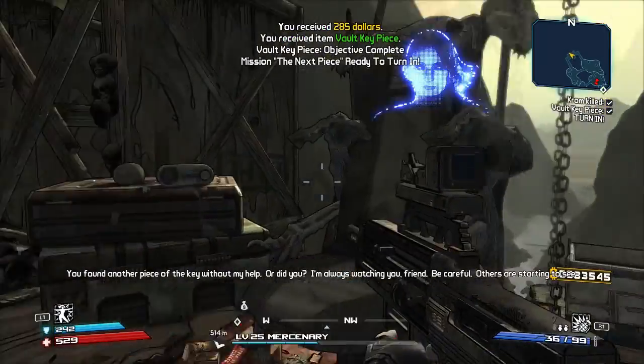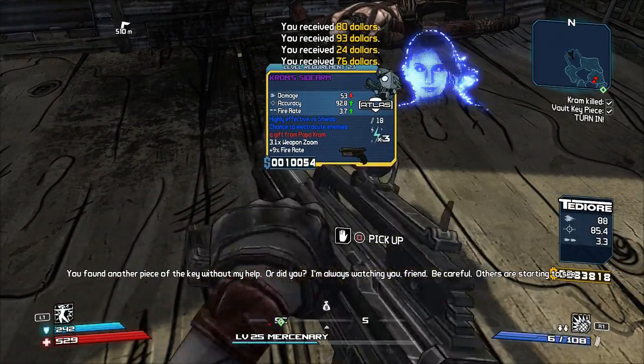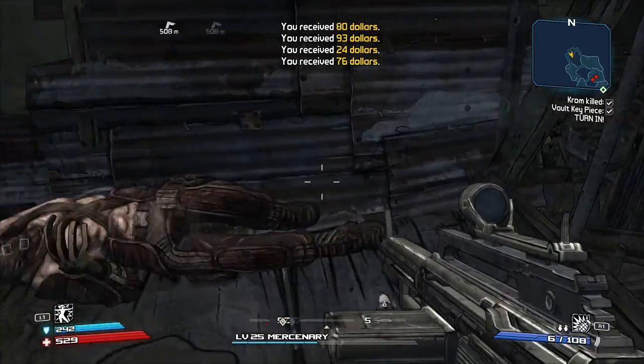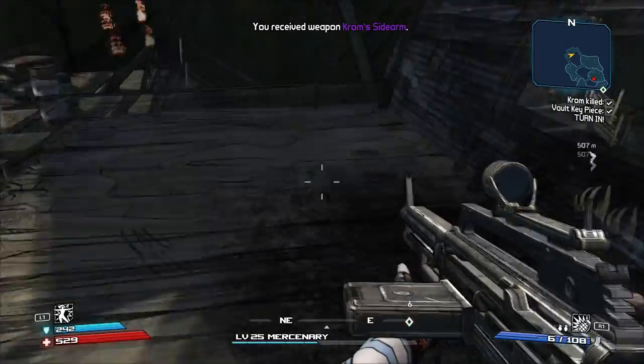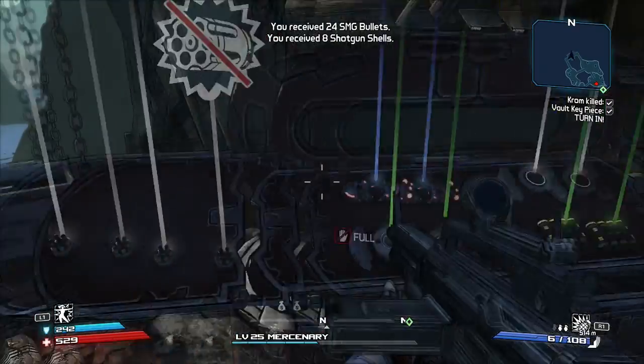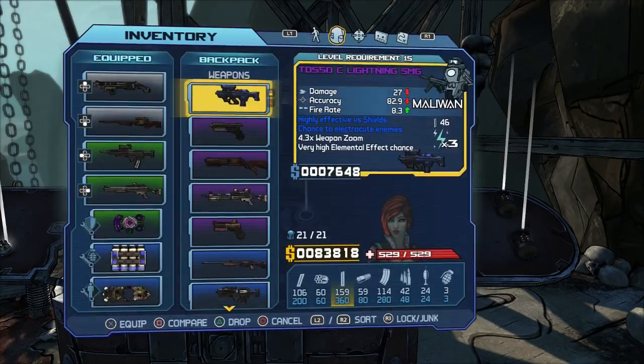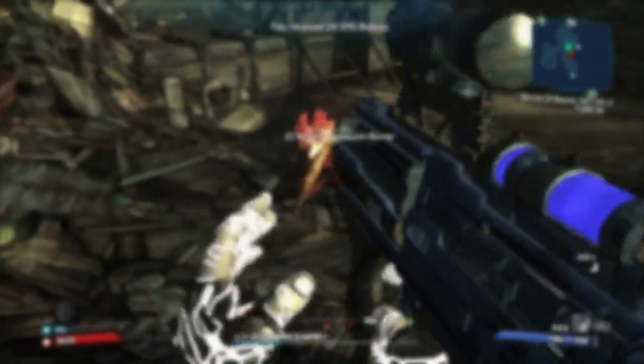You found another piece of the key without my help — or did you? I'm always watching you, friend. Be careful, others are starting to see their own opportunity. Sorry Krom, you were not that difficult of an opponent. Okay, so we got the next piece of the vault key. Firefly class mod — 48% ignite damage, 2% Diva skill. We'll definitely take that. I think we're good!